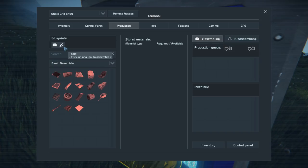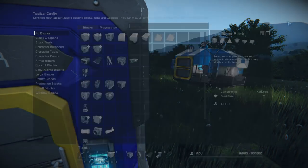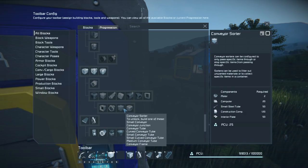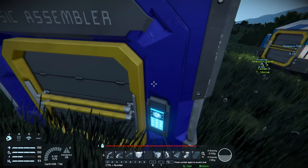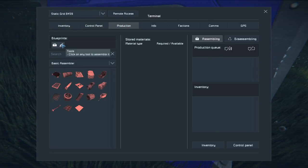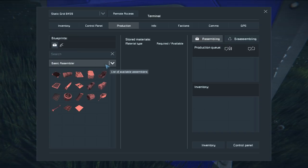Production — basic assembler. I have to unlock stuff. I always hit that. And like a friend of mine said, make sure not to hit J, especially when you're in space. All right — production, I want storage, I want a container. Conveyor sorters — oh, they're already here. Oh, I know why — because the basic assembler. He he. That makes sense.